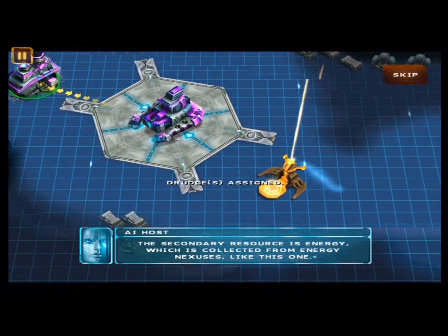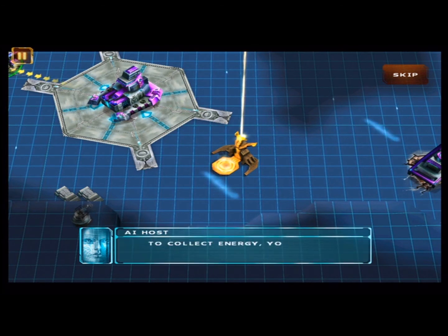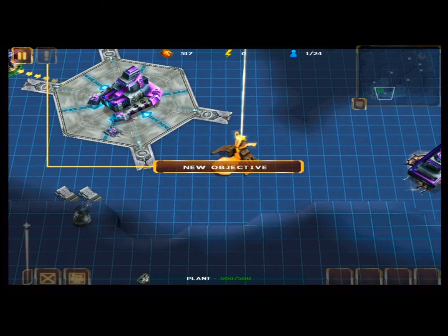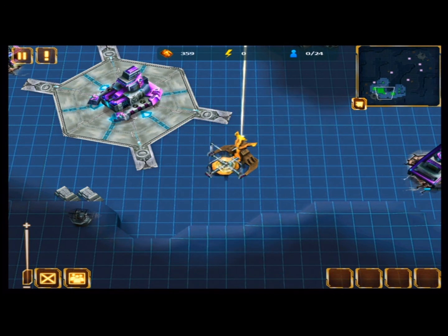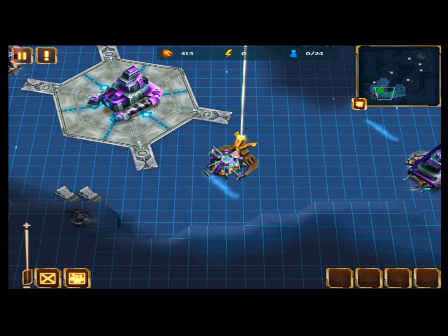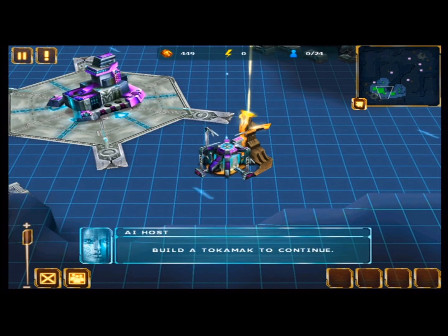The secondary resource is energy, which is collected from energy nexuses like this. To collect energy, you need to construct a tokamak. Build a tokamak to continue.